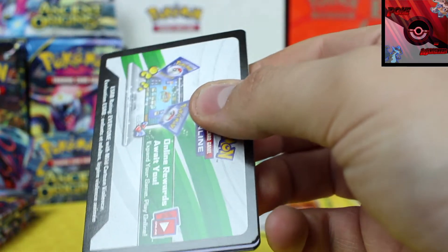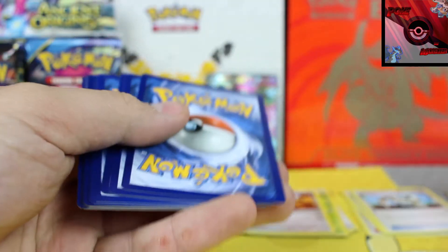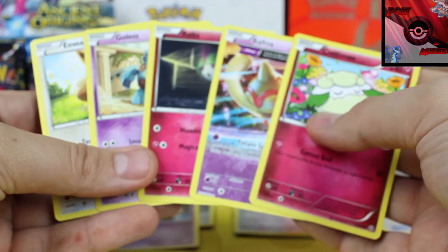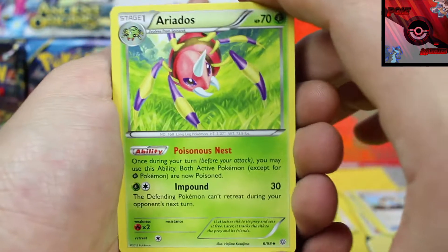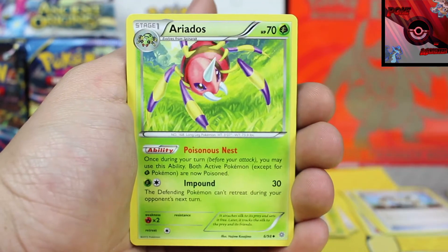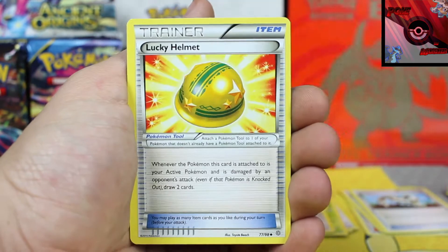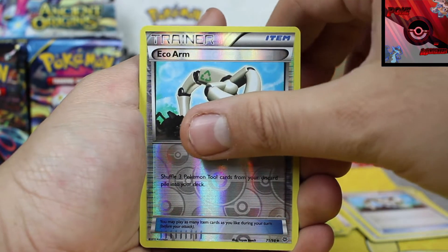Some other cards I'm looking for — in the world of regular rares, I'm looking for Vileplume, because for those of you who don't know there is a new deck floating around called the Vileplume item lock deck. Because of that I'm also looking for Gloom and Oddishes — that first Oddish I got I put to the side. I'm hoping I get some Glooms and Vileplumes as well, along with a good number of Lysanders, because Lysander comes from this set too.